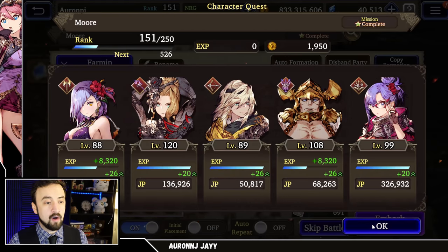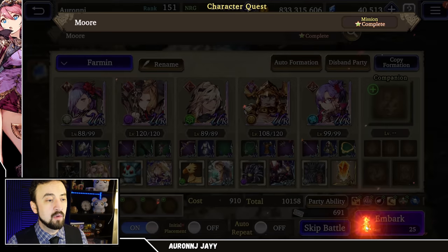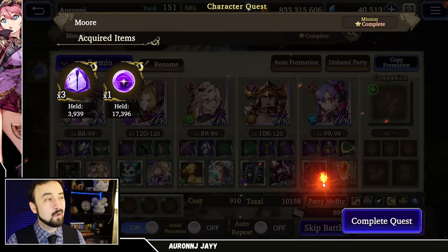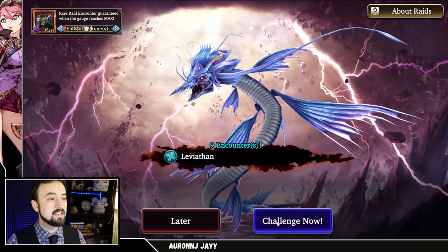So those are the two ways I'm spawning raids this time: either auto-repeating on the book farm if I'm just being lazy and doing other things in the background, or if I'm doing it manually, using one skip ticket on these character quests to get a room for one skip ticket, because I'm running a little bit low on skip tickets.